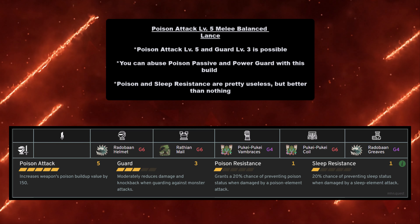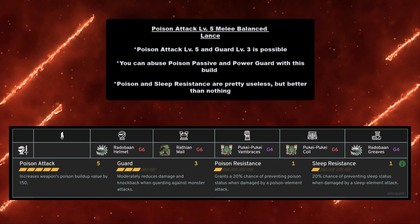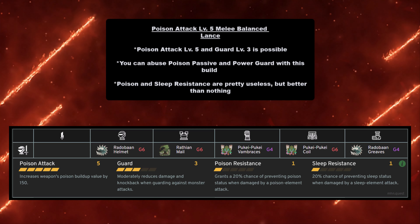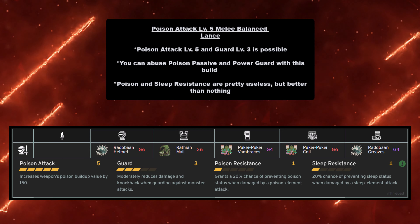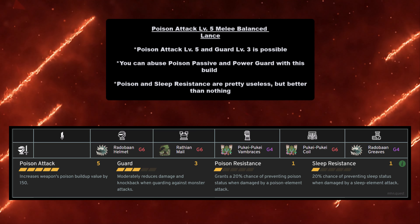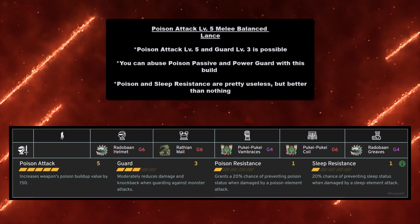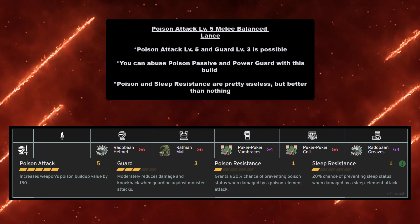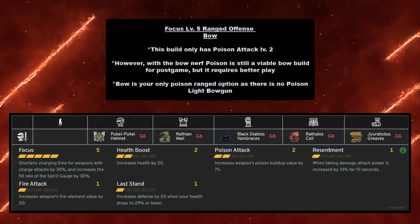For Lance, the Poison Attack Level 5 melee build is very balanced — Poison Attack Level 5 and Guard Level 3 are both possible, so you can abuse poison passive and Power Guard, poking a large monster to death while building up the poison proc and abusing Power Guard counter thrust. Poison and Sleep Resistance are pretty useless but better than nothing. You need Radobaan Helmet at grade 6, Rathian Mail at grade 6, Pukei-Pukei Vambraces at grade 4, Pukei-Pukei Coil at grade 6, and Radobaan Greaves at grade 4.